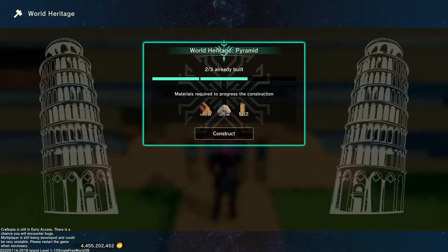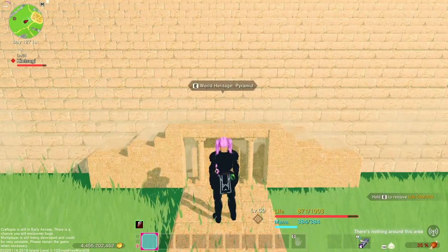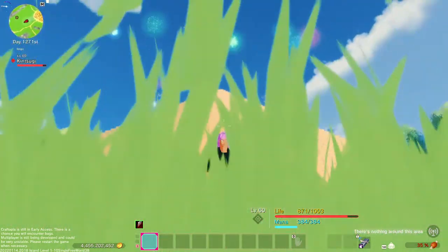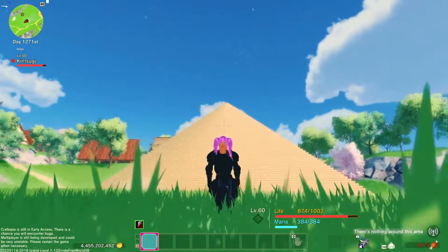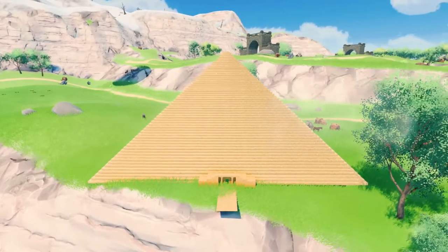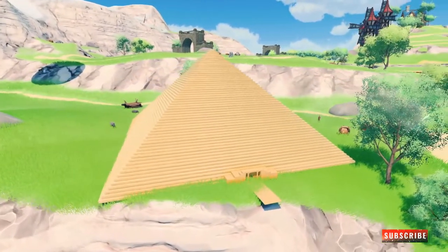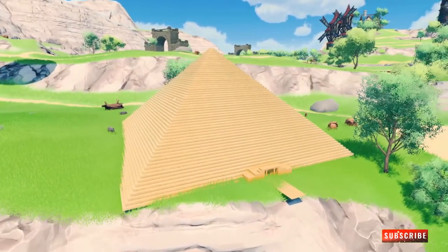You can access the build menu from the front door area. If it's underground and you can't access it to build or remove it, you can use a retrieving rod to pick it back up. Picking up the building during any of the build stages keeps all of the progress. As of the recording of this video, the pyramid can't be placed on crafted floors, so you do have to place them on the ground.